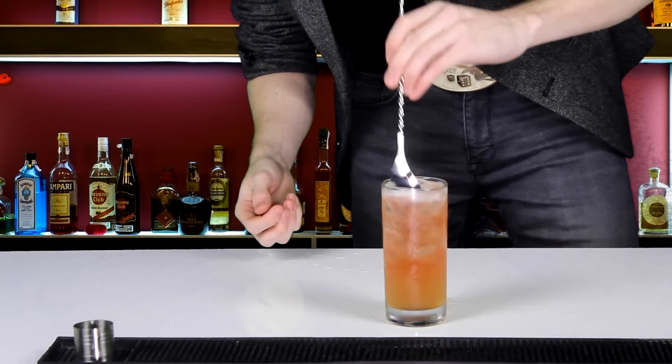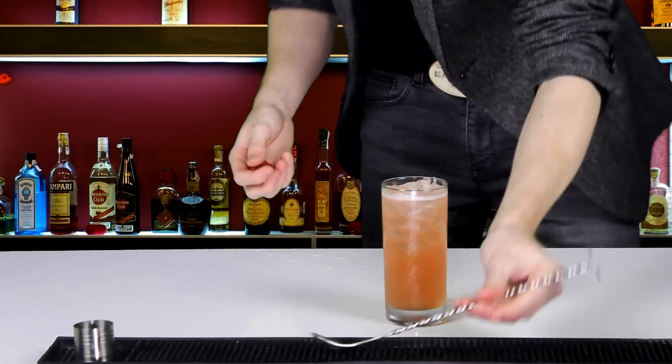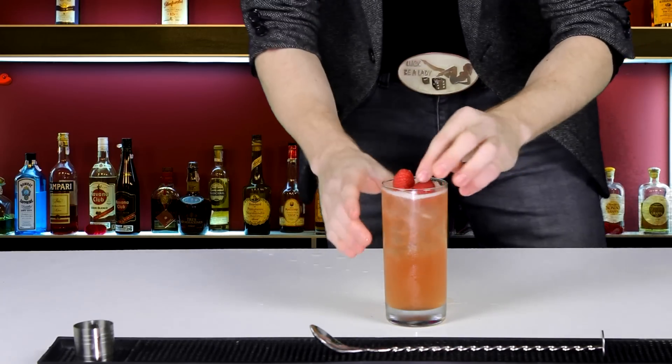Give it a bit of a stir just to mix the cider in with everything else. And then finish it off with a couple of raspberries — and there you have it, the FIFA Munster.